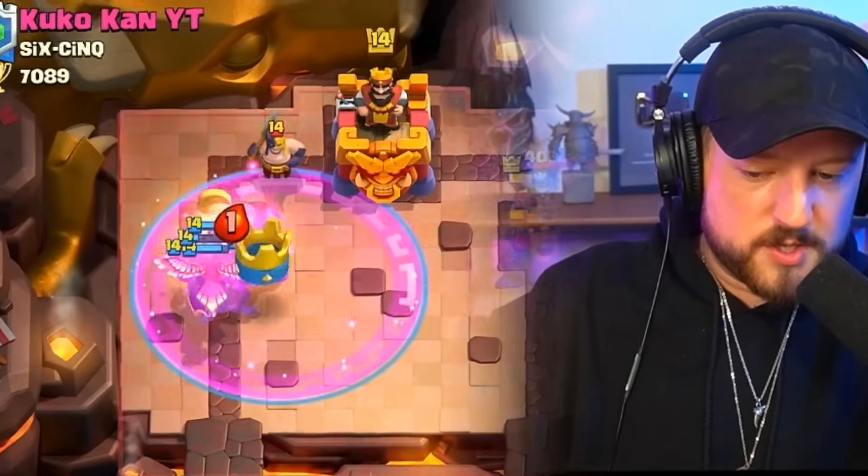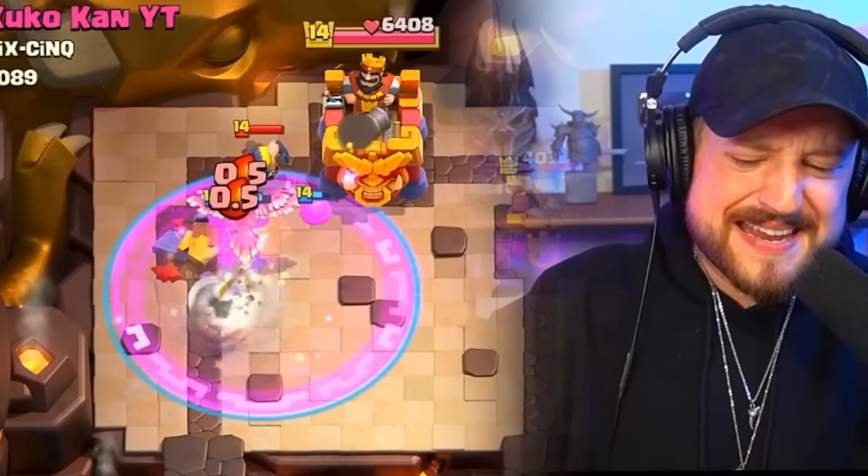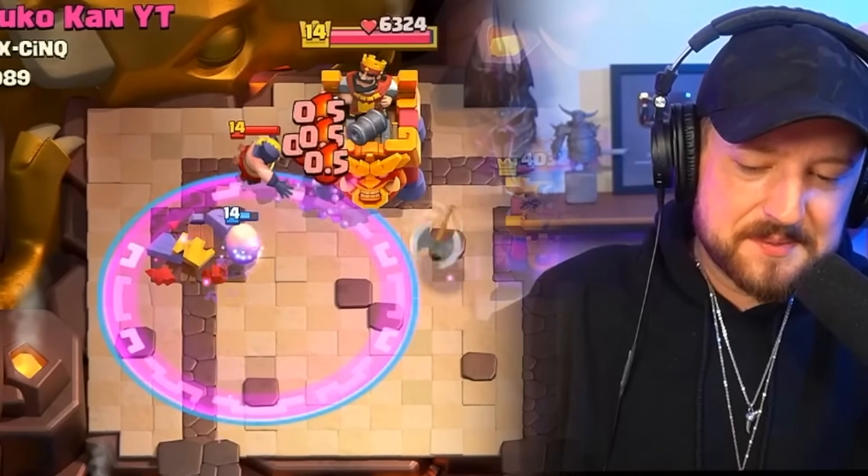Might be fine here. He doesn't have Tornado in hand — he's low on the left. We destroy his tower, we're back in it! He wasted Tornado. We save our elixir for a potential right lane.